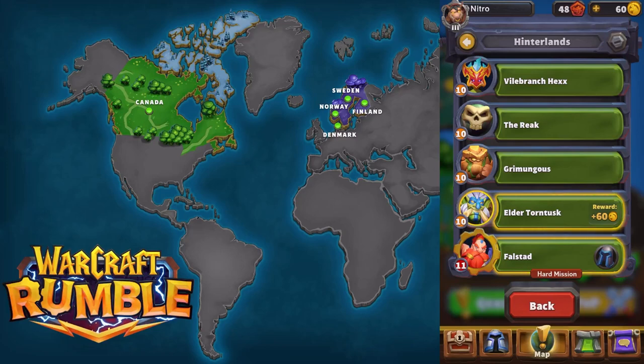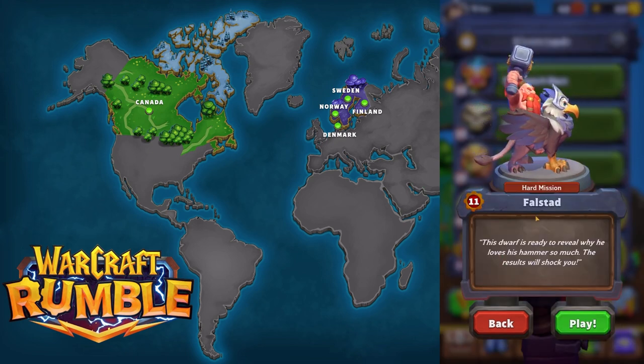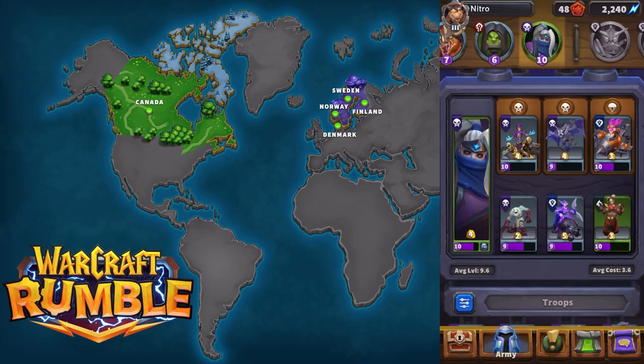Hey everyone, this is Nitro. In this video, I am going to be clearing the 5th battle of the Hinterlands, which is Falstad. Falstad is a flier, he's a griffin rider, so the party needs some major adjustments to deal with fliers.